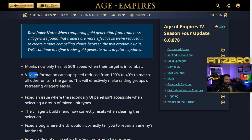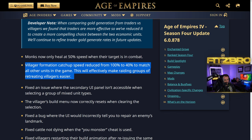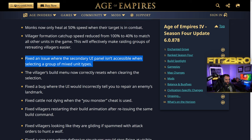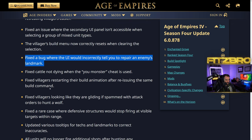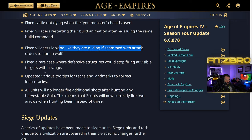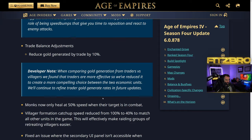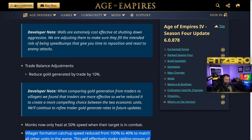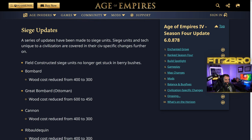Monks can now only heal at 50% speed when their target is in combat — a big nerf to Delhi who relies on healers the most, especially when they don't have a great answer to Man-at-Arms in Age 2. Villager formation catch-up speed has been reduced, so raids will be even more effective against villagers — you can no longer pull your villagers around to avoid raids as effectively.